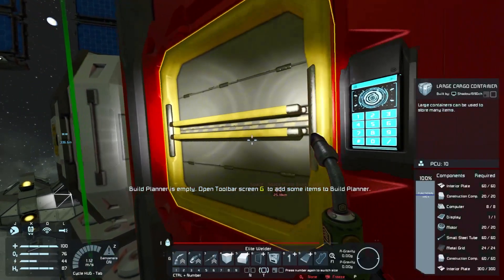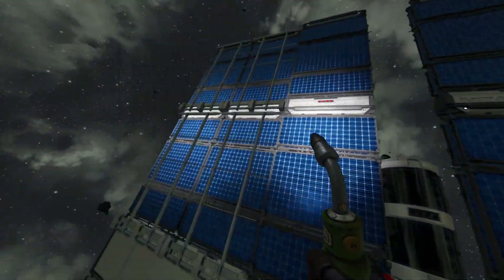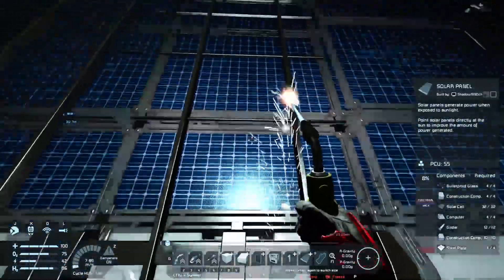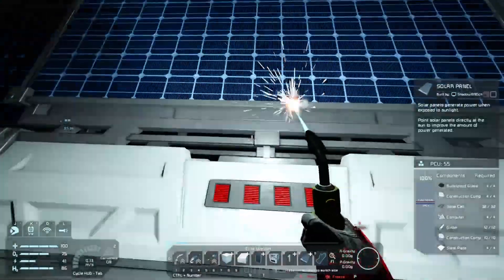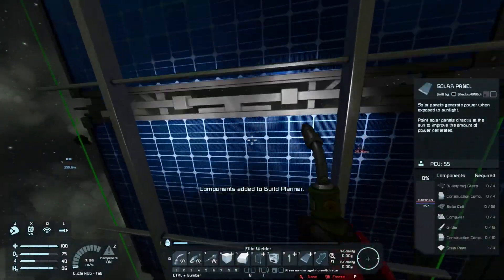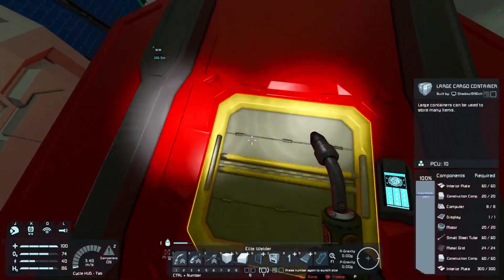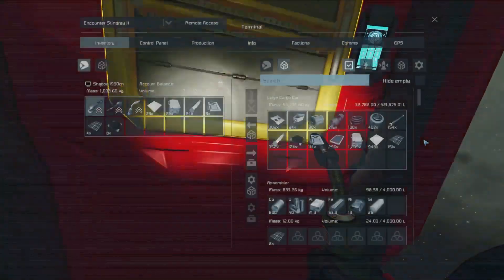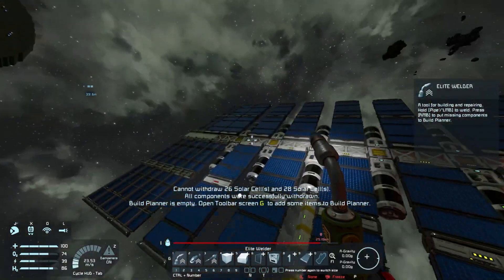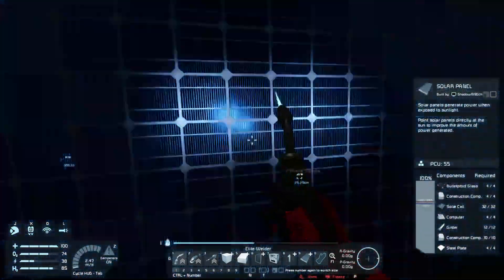We have solar panels in the inventory but it didn't withdraw them properly. Wait — my build planner is empty! How is my build planner empty? It still has almost enough in there — it feels like it should have withdrawn more than that. A strange game, this one.